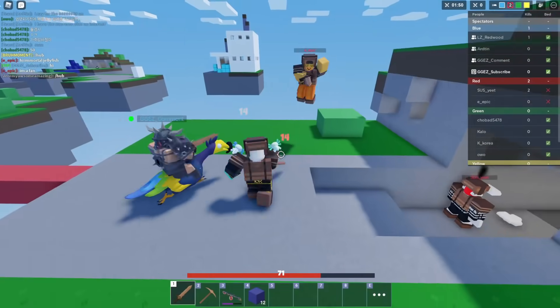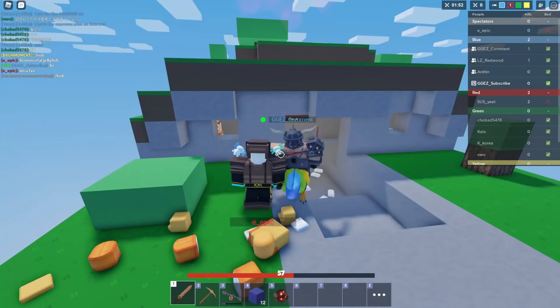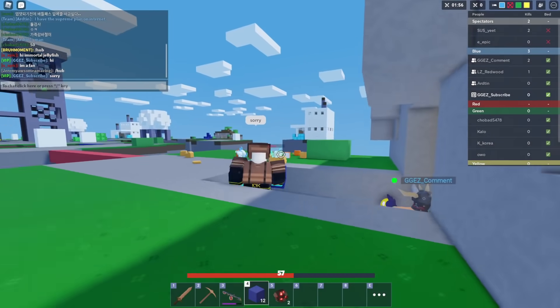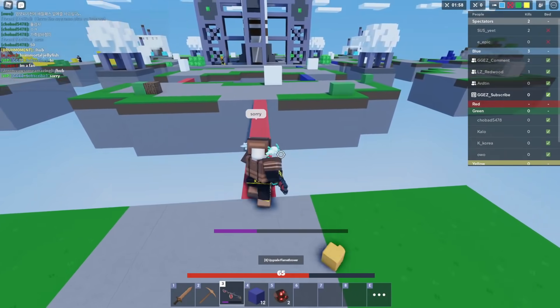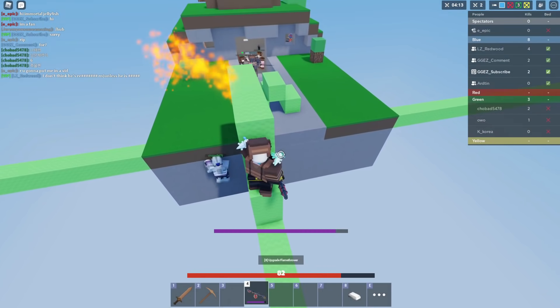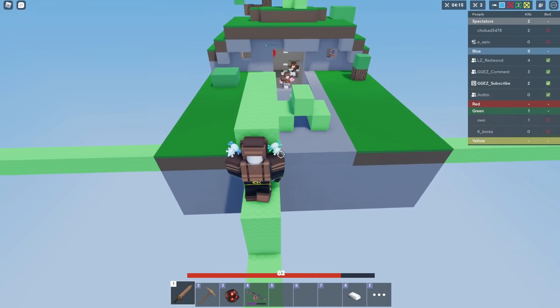I'd put brittle as a later game upgrade. So if they're in iron armor and you know they're about to get diamond, go with brittle right away. And if they're not, go with fire damage. That's basically how I feel about it - that's what my brain says to do, and it's been working pretty well for me.